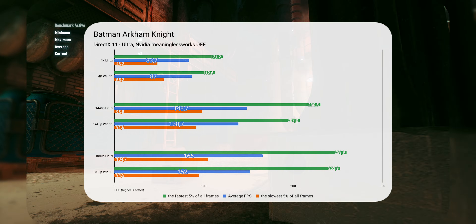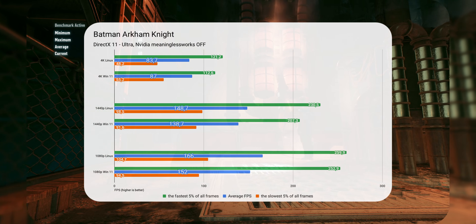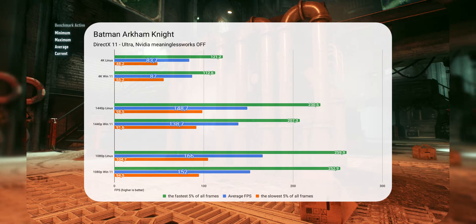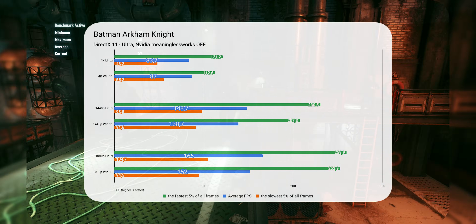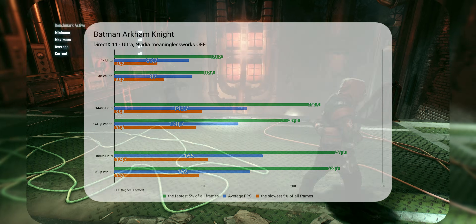Let's go back to DirectX 11 — one of my favorite games, Batman Arkham Knight. Linux has an easy win at 1440p and 1080p here, but at 4K Windows takes the lead by 4%. Even worse, there are 27% more FPS fluctuations between minimums and maximums on Linux than on Windows. A minimum low of 48 FPS is also concerning for those who want a smooth 60 FPS experience at all times.